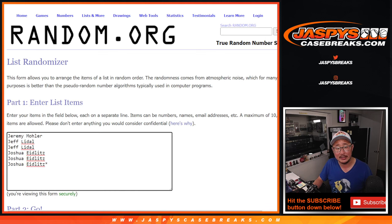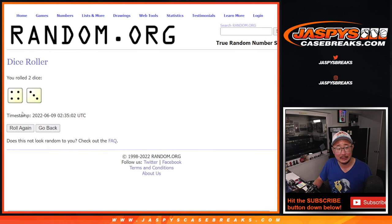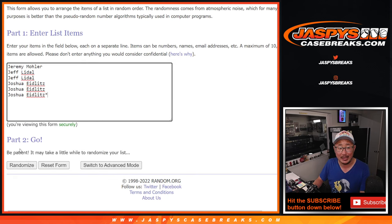Separate dice roll, separate list. Let's roll it and randomize it. Four and a three — top two after seven extra spots. Good luck.